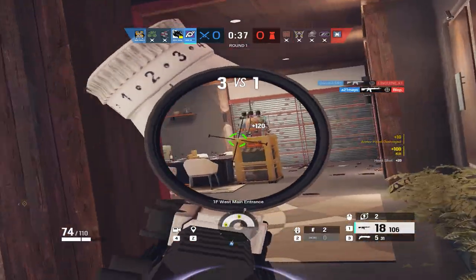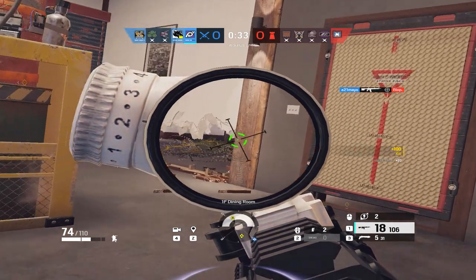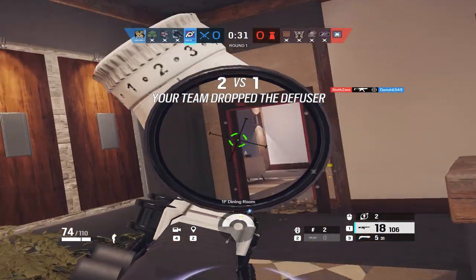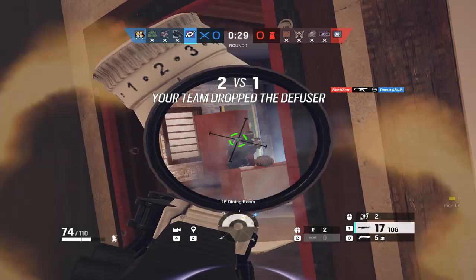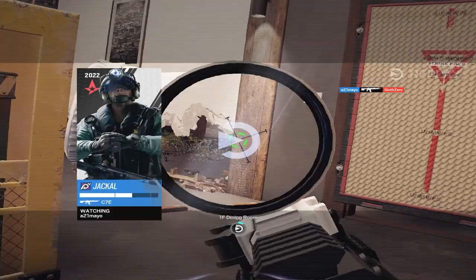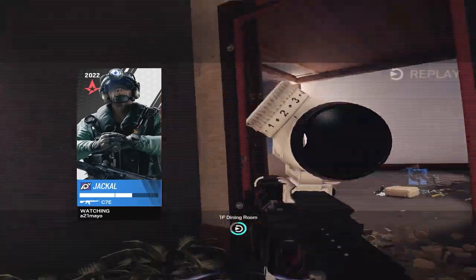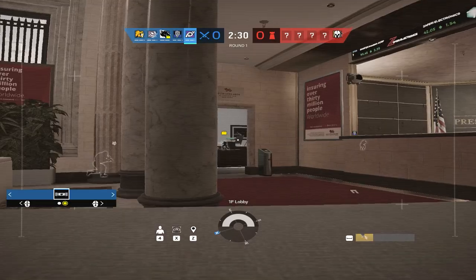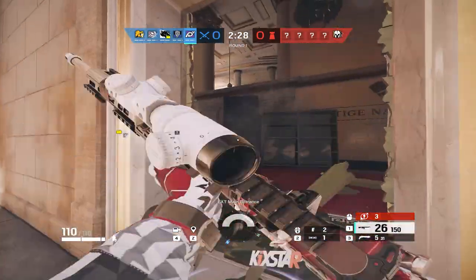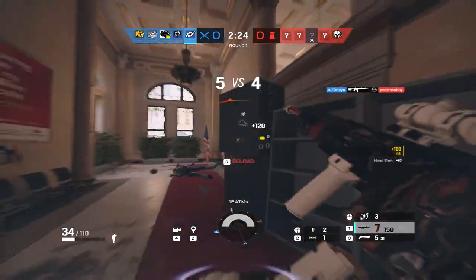Jackal only has two primary counters. The first is Caveira's silent step — when activated, she leaves no footprints around the map. The second is Mute's jammers — when your scanner is activated within the radius of a Mute jammer, it goes pixelated and fuzzy, so you definitely don't want to have it activated in that radius.